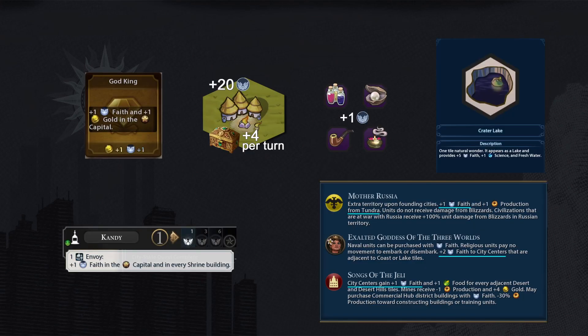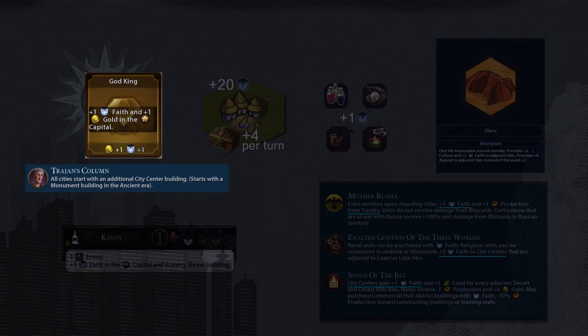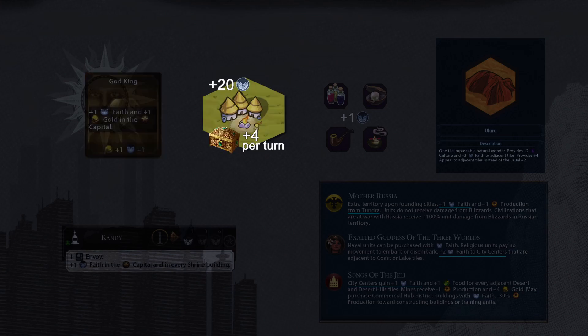Here's the list of early faith sources. The most common source is the God-King government policy, which is unlocked with the Code of Laws civic. It costs 20 culture and provides +1 faith per turn. Earning early culture will help unlock this policy faster — like meeting a culture city-state first, or playing as Trajan and starting with a free monument that provides +2 culture right away. But +1 faith is not great.